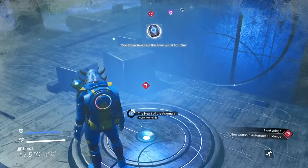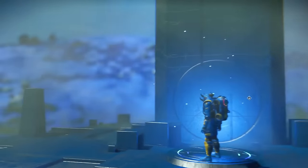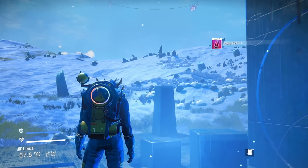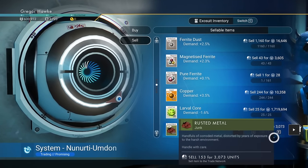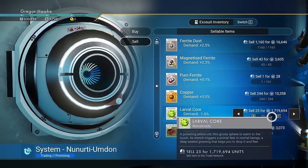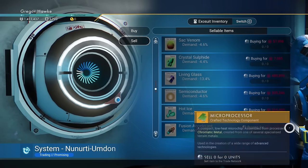Head over and interact with the monolith. You're going to get more storyline as well as a free warp cell. Remember all those larval cores? If I could turn one of those into 15 nanites — but since I'm broke right now, we're just going to sell them for a bunch of space cheddar.